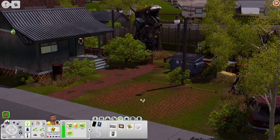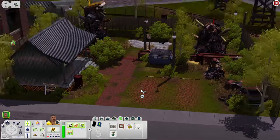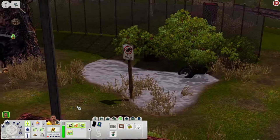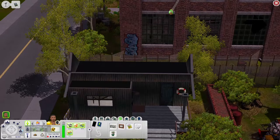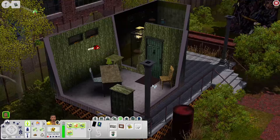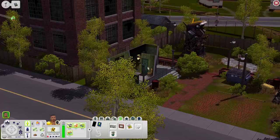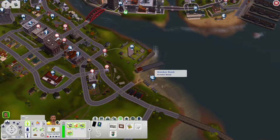Now the junkyard — a pretty cool vibe, all you're missing is a junkyard dog. There's parking, a dumpster for dumpster diving, tons of scraps to dig through, and a little pond or puddle with a no-fishing sign — though I'm not sure it would actually stop you. Inside the small building there's a bathroom, desk, bookshelf, a chainsaw on the wall, and a sitting area you could turn into a little office.